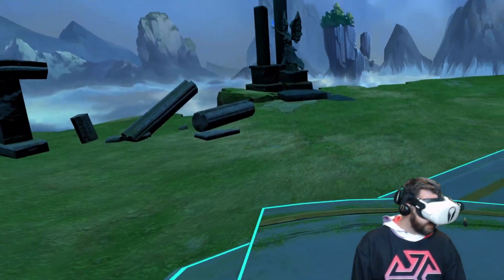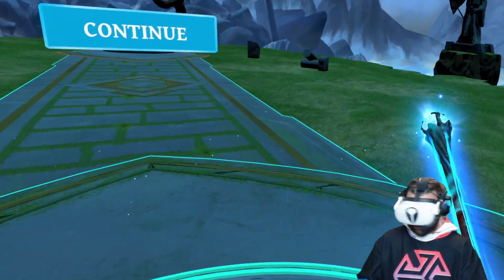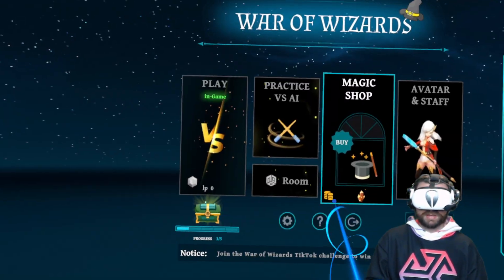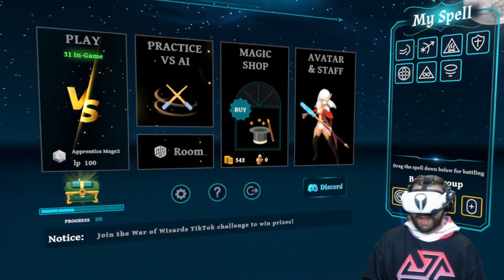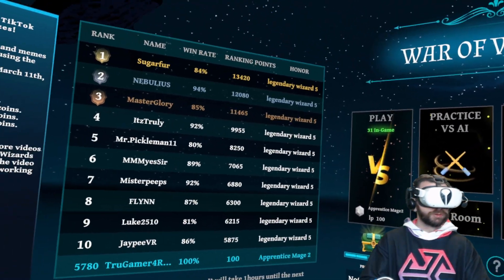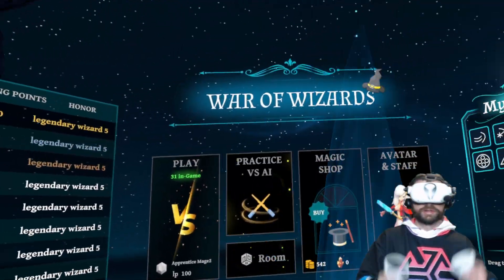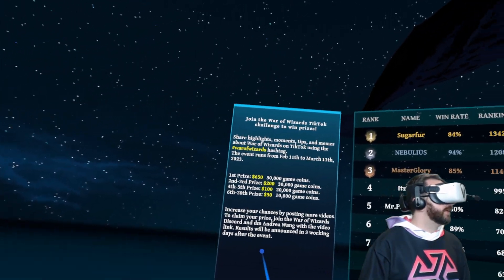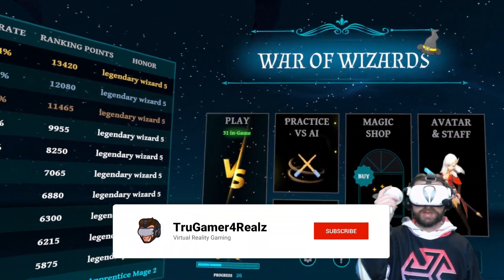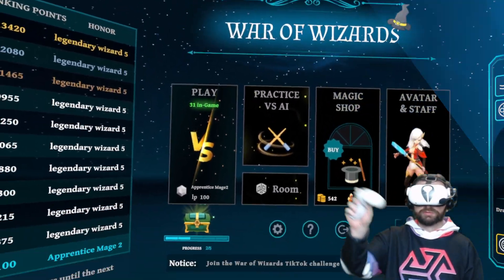So yeah, there you have it folks — War of Wizards. Beautiful scenery, beautiful animations, great concept for a game, love the customization. It's a multiplayer game — you can play against your friends or against AI, and you can basically keep going and unlock spells until you're a fully decked-out legendary wizard. Support the developers, download this game if you like what you saw. Make sure you like, comment, subscribe, hit that notification bell, and let me know in the comments what you think. We'll see y'all on the next video.